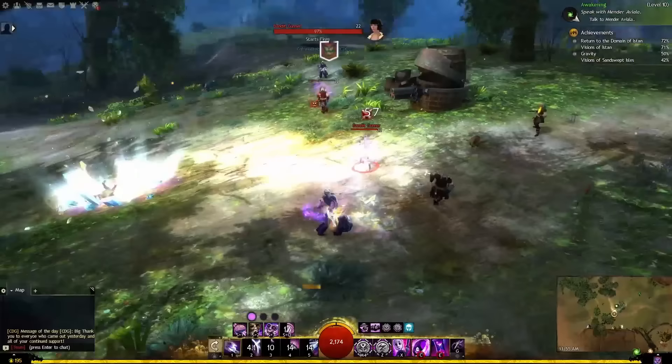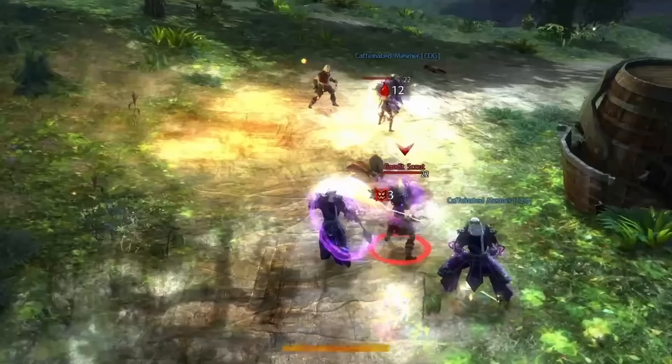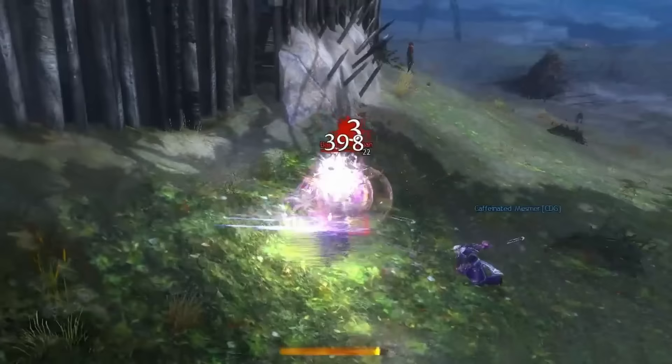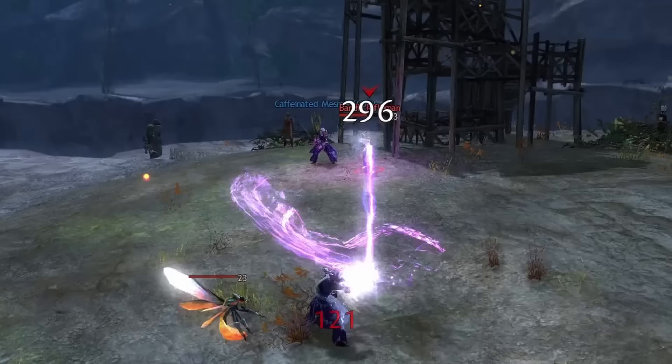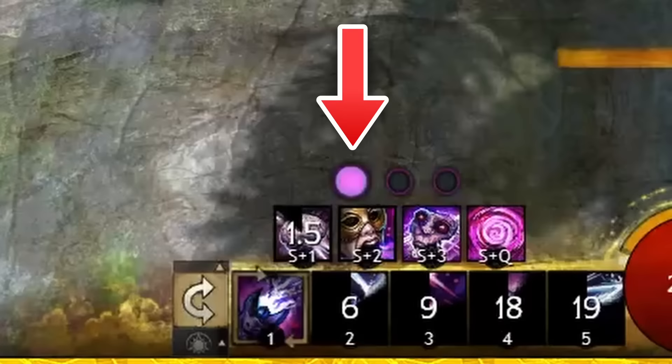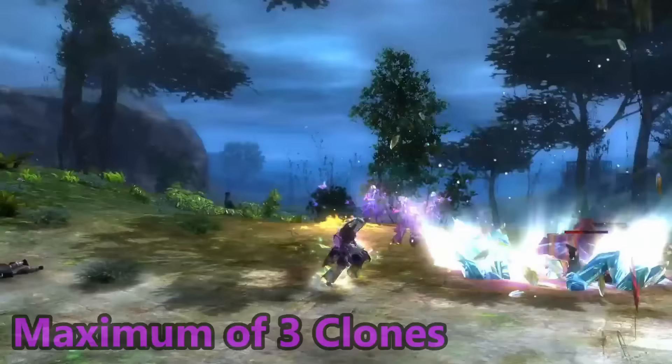These shatter skills have their effects further enhanced by the amount of illusions that are shattered when the skills are used. Mesmers create clones and phantasms by utilizing weapons, utility skills, and even some traits. Clones are weaker copies of the Mesmer themselves — they simply auto-attack nearby enemies — while phantasms are tied to weapon skills and perform a special attack before reverting back into a clone. Each time a clone is created, it appears right above the shatter skills. At any given time, the Mesmer can have a max of three clones up, and an unlimited number of phantasms, however they only stay up for a short period of time.